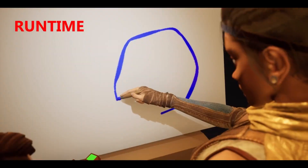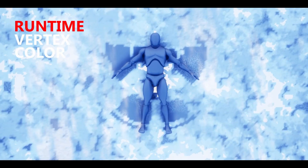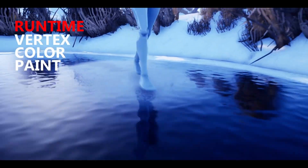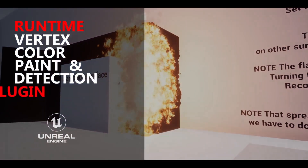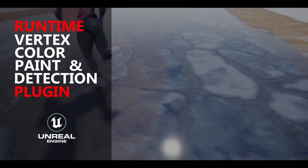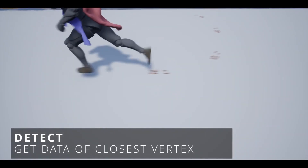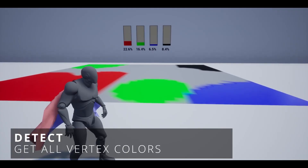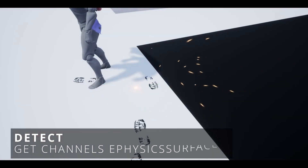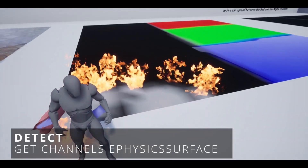Now we have the Runtime Vertex Paint and Detection Plugin. This tool makes it possible to paint, remove, and detect vertex colours at runtime on static, skeletal, spline, dynamic, and instanced meshes in several different ways. You can utilize vertex info such as vertex colour, position, normal, material, UVs, physics surface, average vertex colour, colours in percent, colours of each bone, and much more — enabling new mechanics, vertex game modes, and incredible attention to detail.